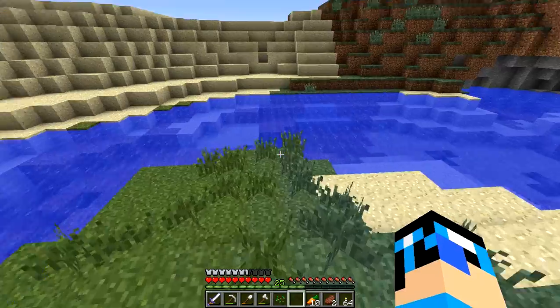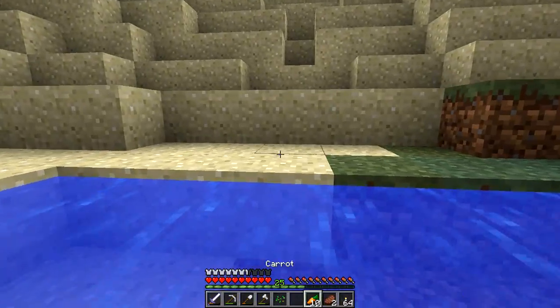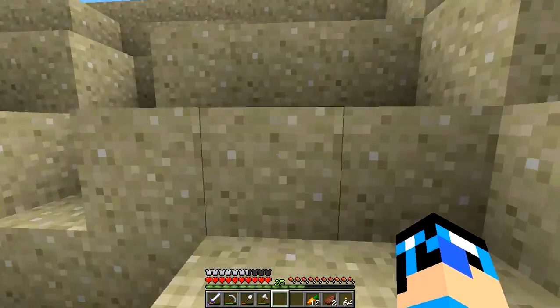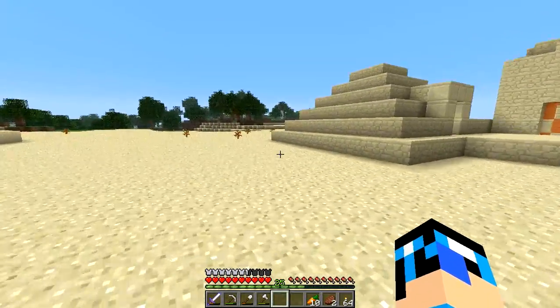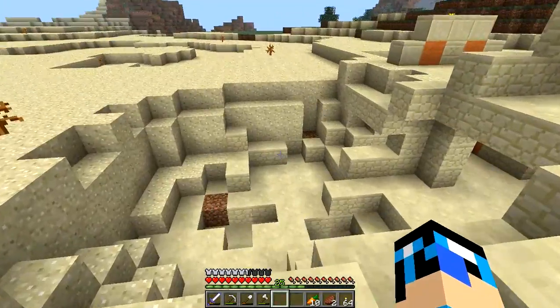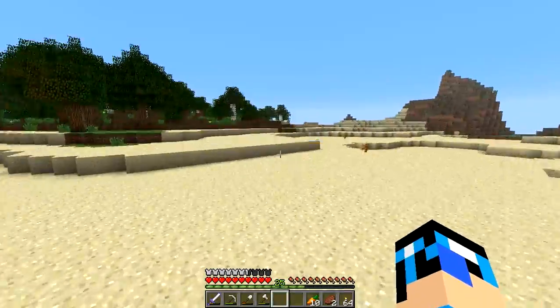Anyway, I'm heading back in this direction to the very first episode where I apparently led a creeper to Ryan's TNT door on purpose — which I did not, actually. There was more than one creeper there. The ruins of a ruin — makes sense. Not sure what we should do with that, either repair it or tear it down.